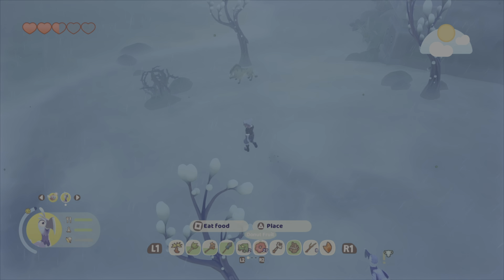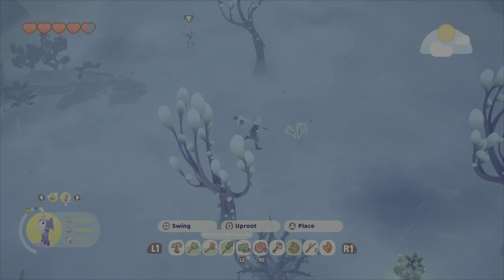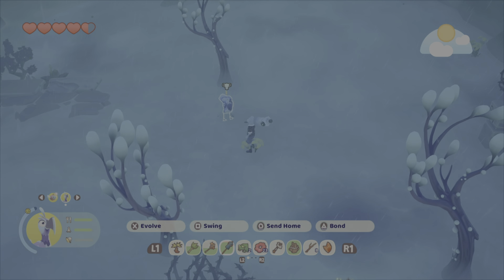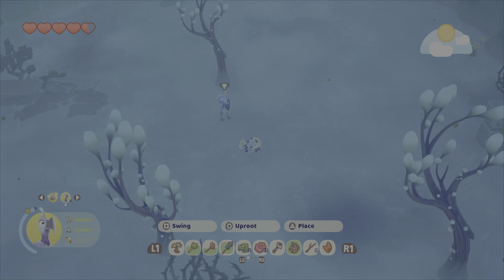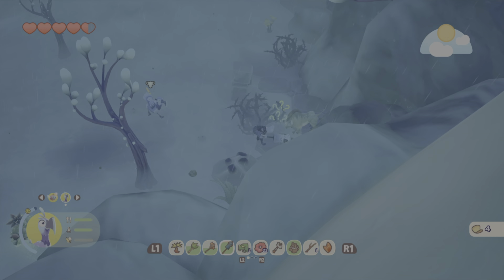The island is quite detailed and there's a lot to do — loads to find, from caves to frog shrines where you put frogs on them and then use them to unlock stuff, and loads of stuff like that.